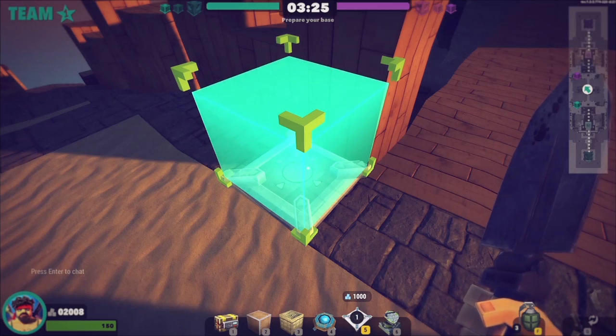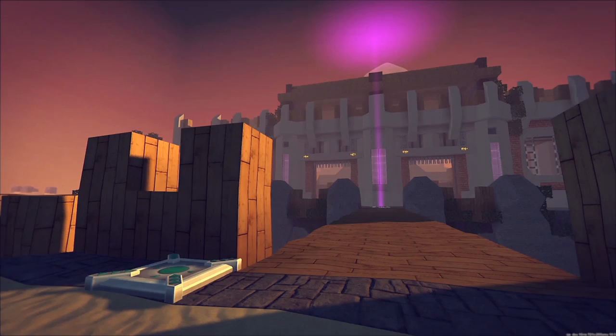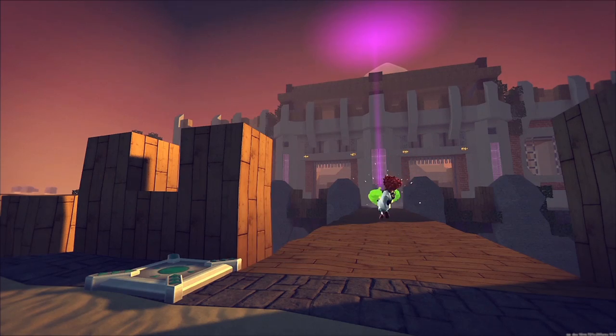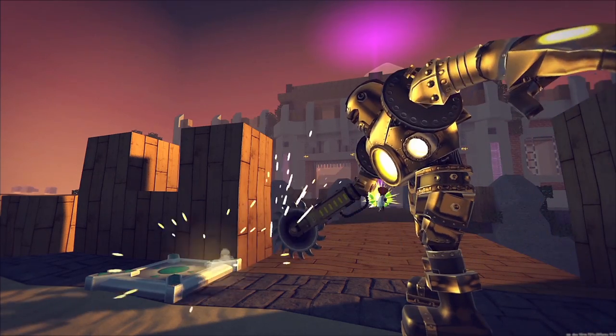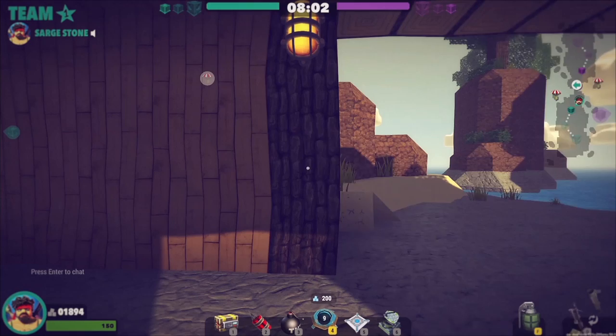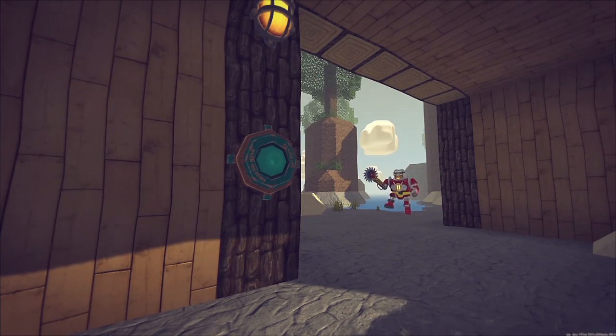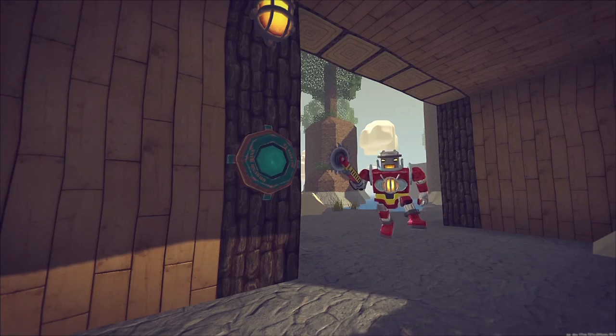Respawn pads give your team the ability to respawn where the block is placed. Build them in both defensive and offensive positions across the arena, and destroy enemy pads as quickly as possible. Landmines are cheap and stick to any surface, triggering a lethal explosion when wandering opponents enter their proximity.